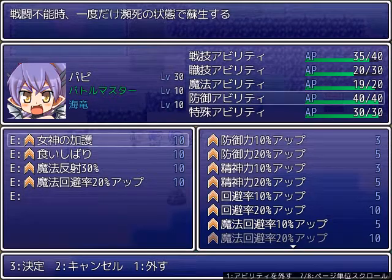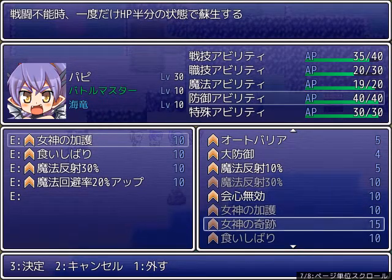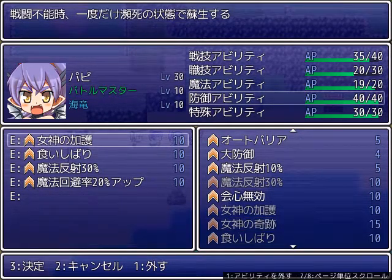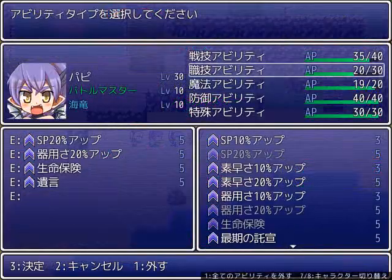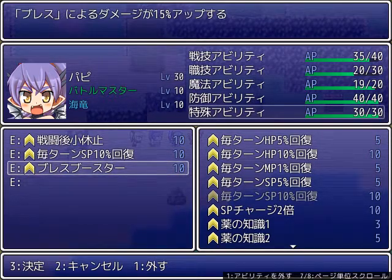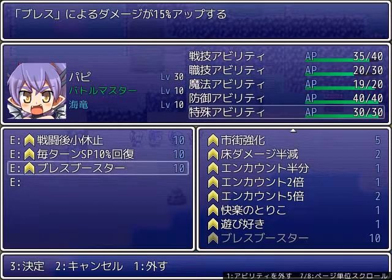For Puppy's defensive skills, the Goddess' Protection and the Goddess' Miracle will revive you if you die in battle — it only works once. The lesser one revives you with 25% hit points and the greater one with 50%. There's also Grit Your Teeth again, and more magic dodge and reflect. In specials, Puppy also has end of battle recovery, SP regeneration every turn, and the breath booster which adds 15% to the damage of her breath attacks.